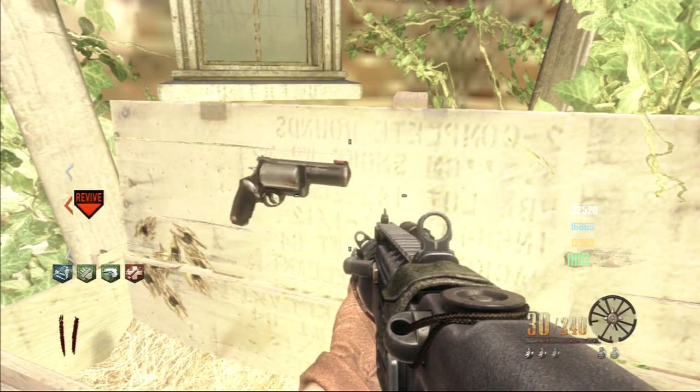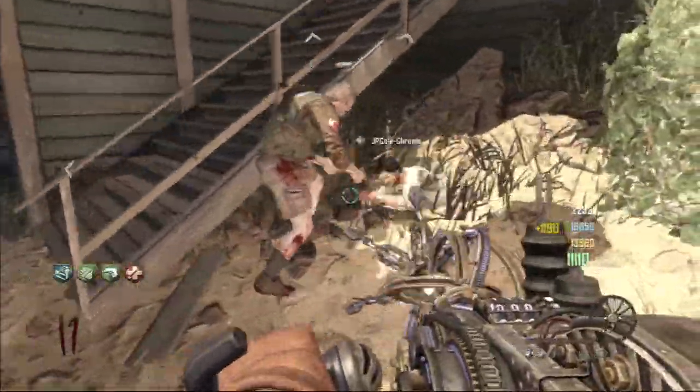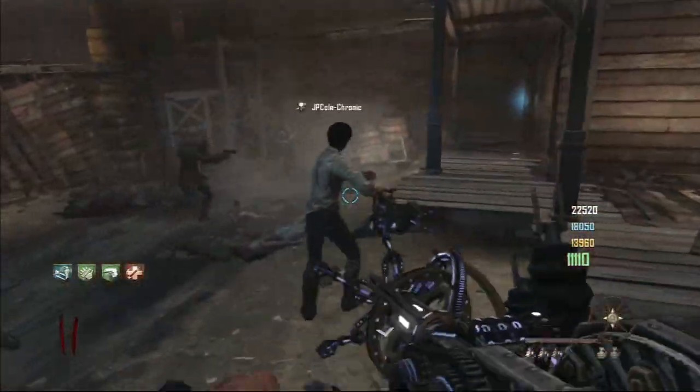Now once he's back down with Quick Revive, he's going to down himself again by the box and you're going to hit the box until you get the Paralyzer just like that. Now once that's done, two people should have the Paralyzer just like this.